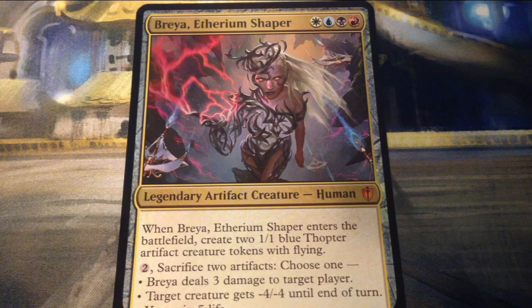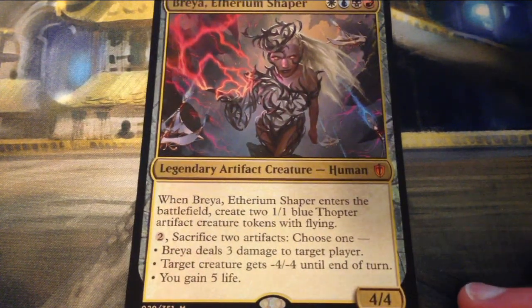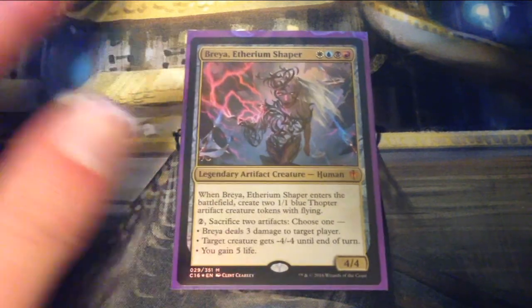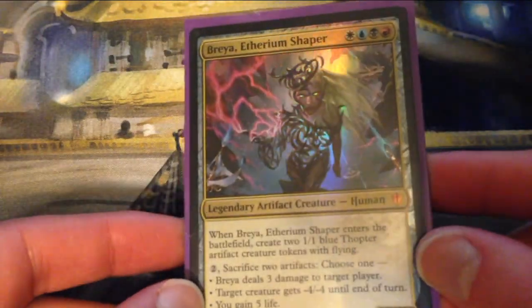I bought this deck because I want to get into artifact stuff a little bit more. I don't have too much experience with the artifact aspect of Magic, and I know it can be pretty powerful, so I figured this would be something new for me rather than something I'm more used to, like the plus one plus one counters deck. I figured I'd get out of my comfort zone. First we have the normal-sized version of Breya, which is still foil — very cool looking card.